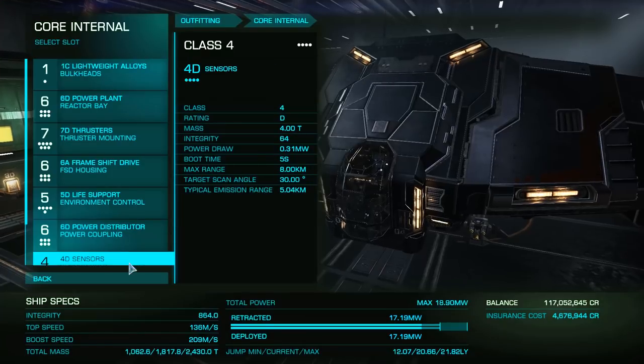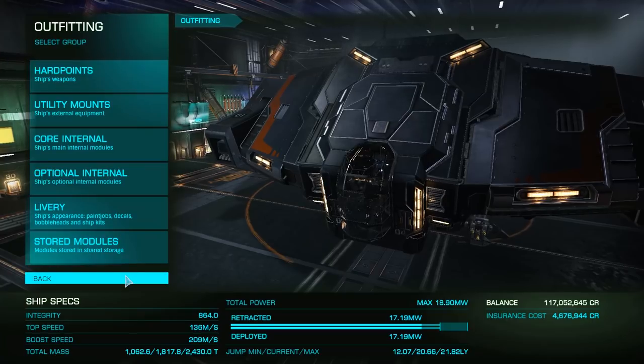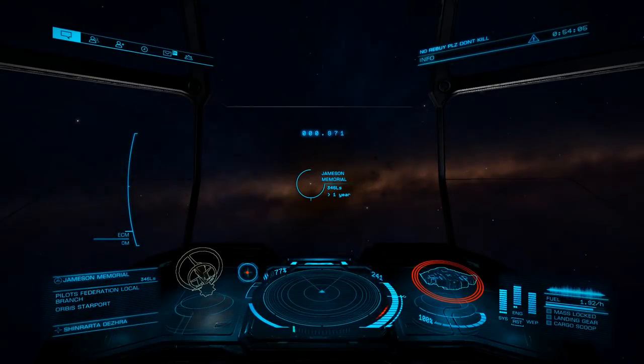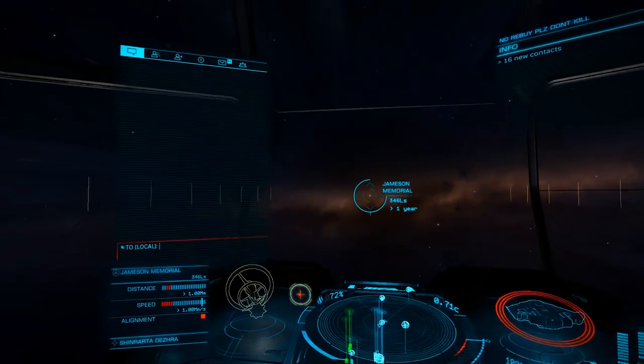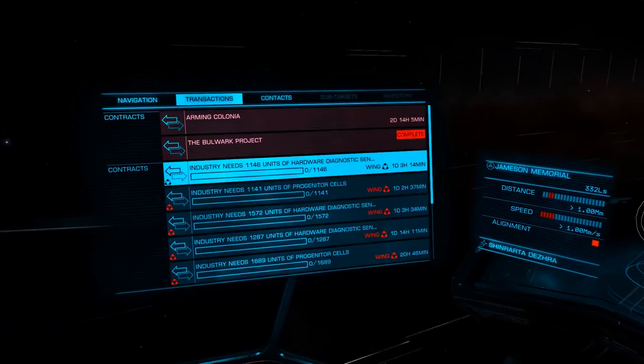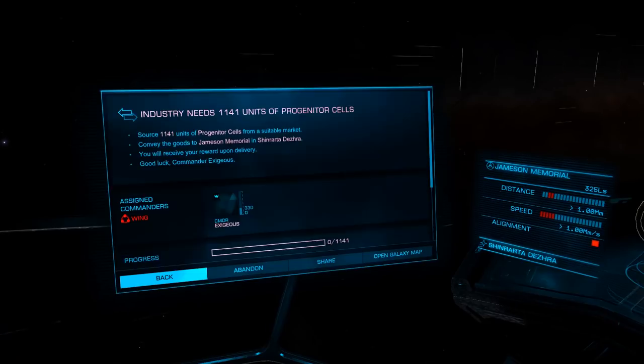As we'll only be flying in normal space for landing and departing, this build will work just fine. Once you have your ship ready to go, we'll want to find some friends to run our missions with. While this isn't absolutely necessary, as you can run wing missions solo, it certainly speeds up the process.